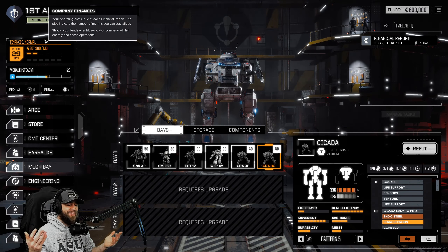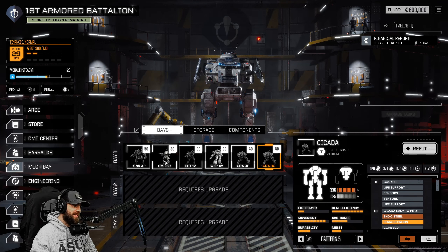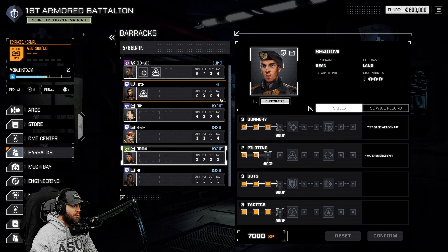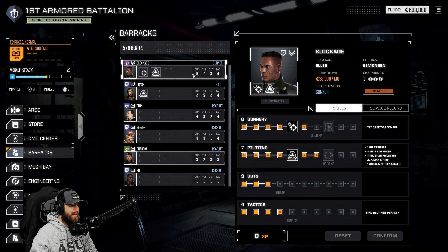It's also got Ferro-Fibrous, it's got jump capability, and it's got BAP. BAP is actually a really cool feature - I will show you why it's so important. So okay, we've got two Cicadas. For those that don't know - I've been playing MWO for years and my favorite mech is the Cicada. Like, how does the game know me so well?